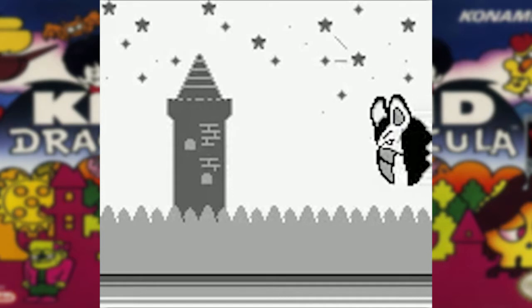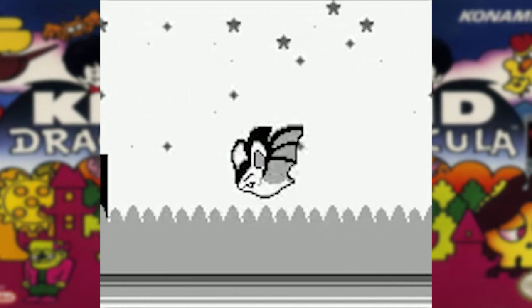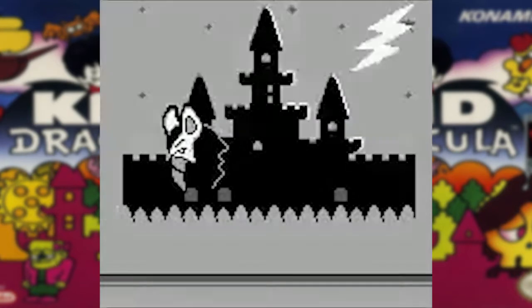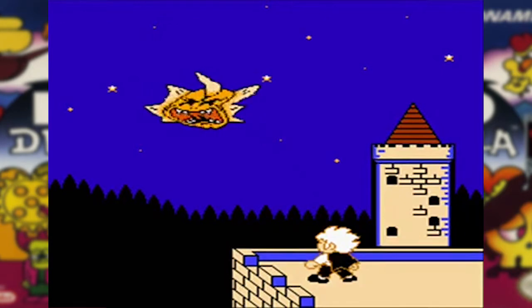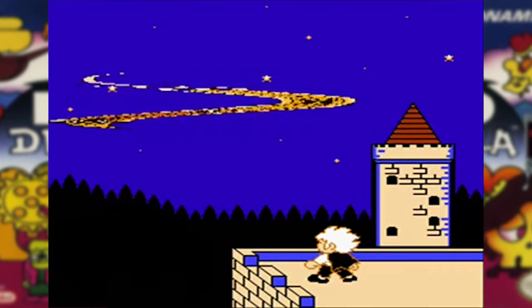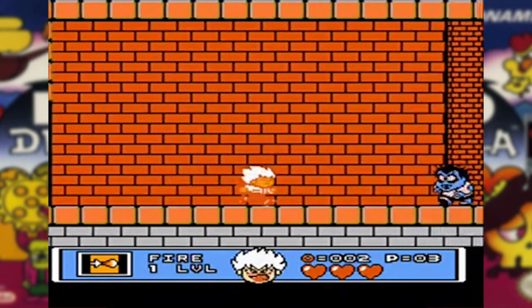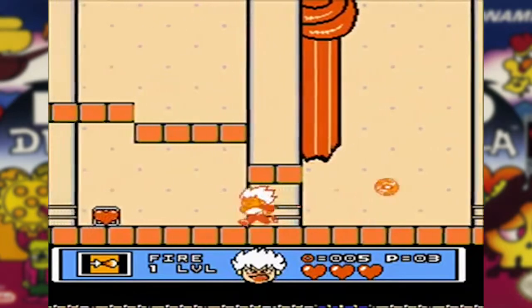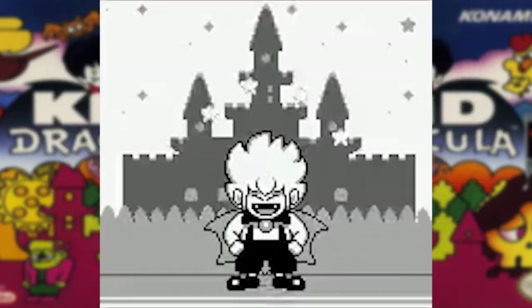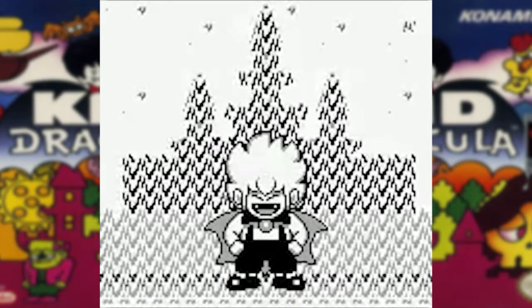Rather than being a kid version of Dracula, Kid Dracula is apparently the non-canonical son of Dracula, or maybe a version of Alucard. There's some evidence there, but I won't get into it now. In the original Famicom game, Galamoth steals Dracula's cape and Kid Dracula has to get it back. The original game looks fantastic, especially for the Famicom. Everything is so colorful and the first level was a great homage to the original Castlevania. The rest of the game is okay. The Game Boy version, which we actually got in the US, is a sequel slash remake.